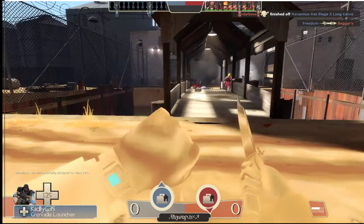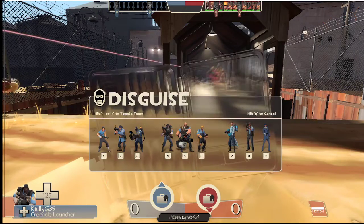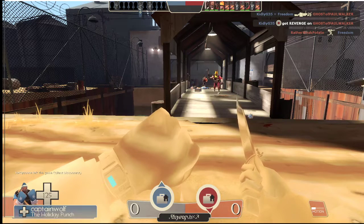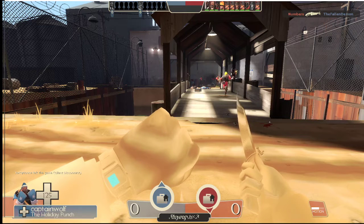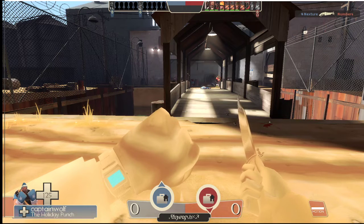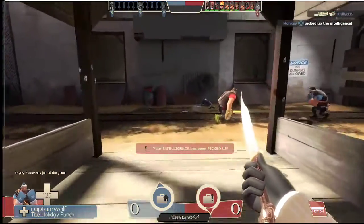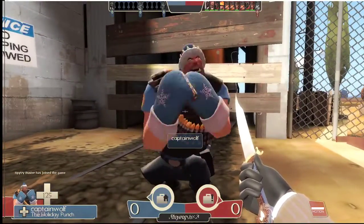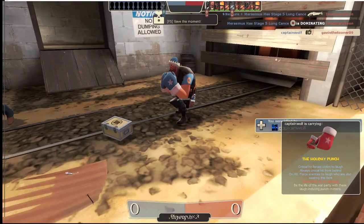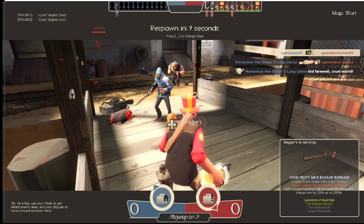If you have the Eternal Reward, when you backstab someone you'll be able to take their disguise. Right now I'm disguised as Heavy — no one will suspect it. I can just crouch, stay in a corner, and wait. I'll go up to the enemy Heavy and say I'm a Heavy, a spy! If there's a friendly Heavy, just be friendly to him — if you be friendly to him, he'll be friendly to you.